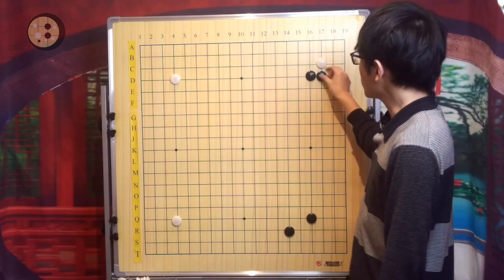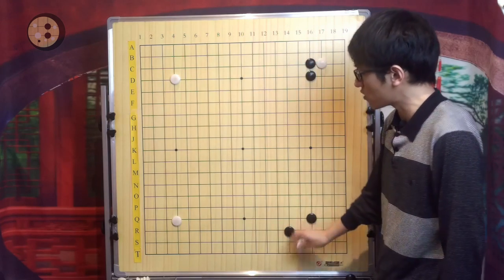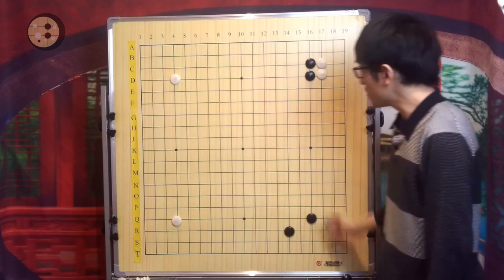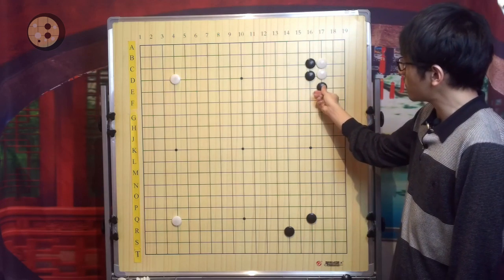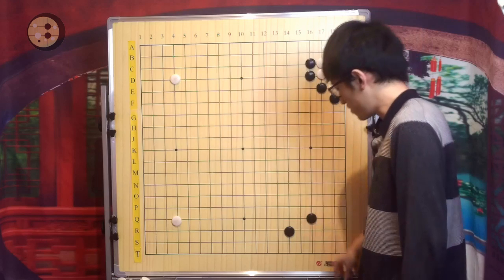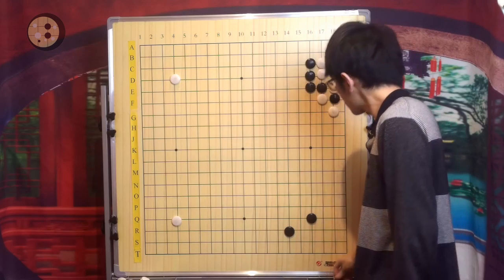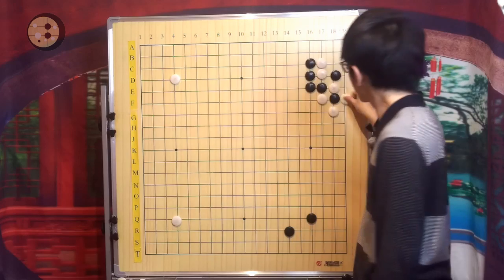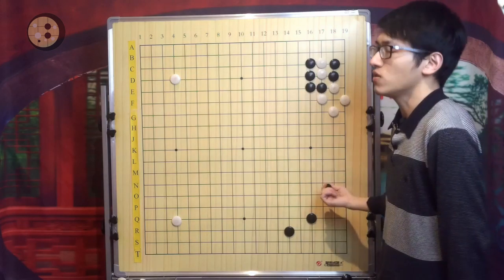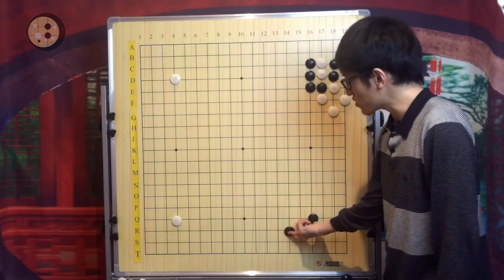Black can also block on this side. Due to the difference of the surrounding stones, things will be slightly different in this case. White will still crawl, and it's not very good for Black to hane here, because even if you play the AI variation or the simple version and take the corner, Black is not totally unplayable or very behind, but the development of both corners is limited.